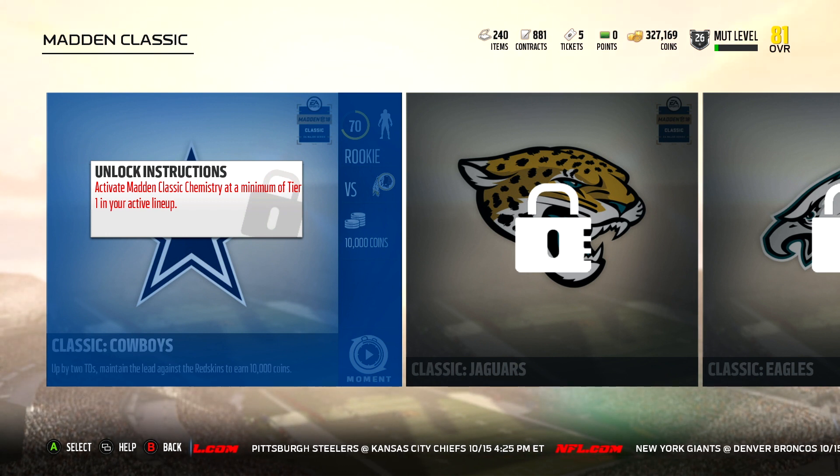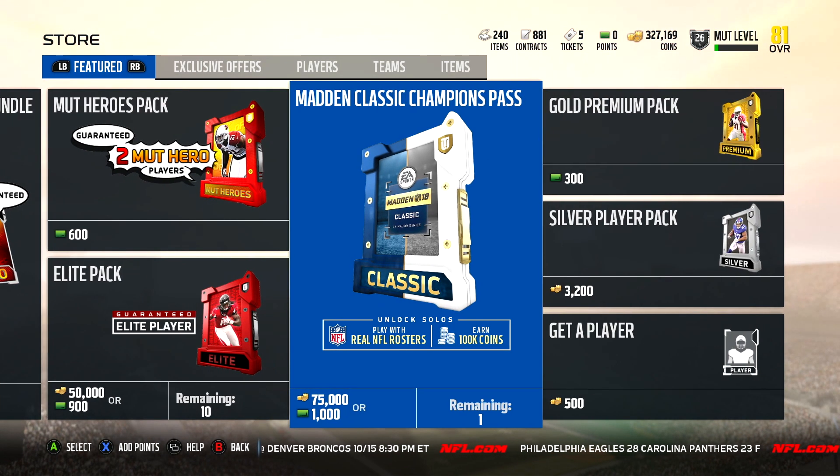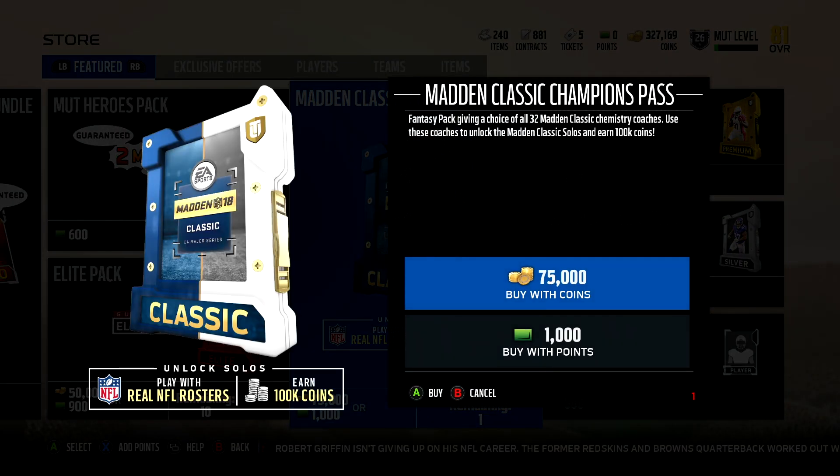Especially 10,000 — but how do I get that Tier 1 active in my lineup? We're going to go over that too. To activate that Tier 1, go over to Packs. It says Madden Classic Champions Pass, 75,000 coins — play with real NFL rosters to unlock the solos and earn 100,000 coins. So you pay 75,000 and you earn 100,000, which means that's a profit of 25,000. No cards, nothing else, just the 25,000 coins. Now, is that necessarily worth it? I really don't know — I personally probably won't do it; 25,000 doesn't seem like it'd be worth it, this is just coins.